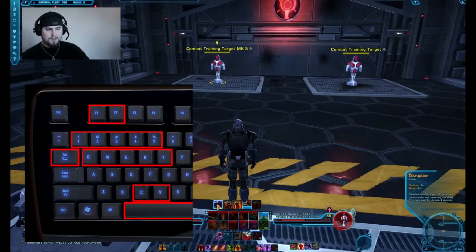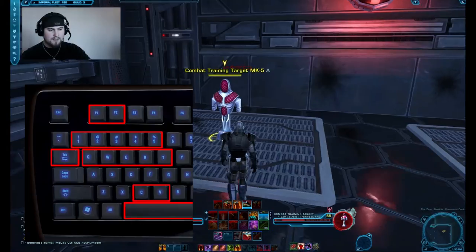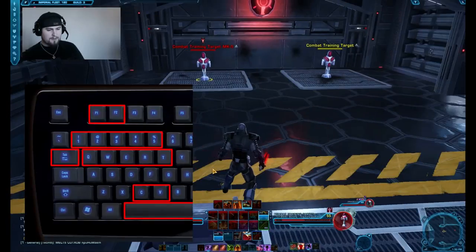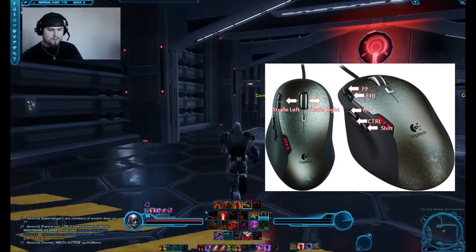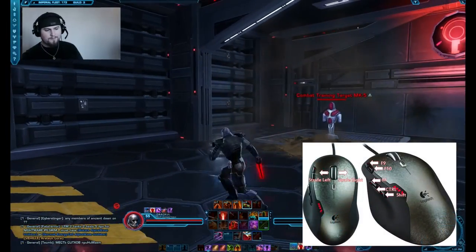Since I use Shift 1-5 on the top row, I also use Shift Q, Shift W, Shift E, Shift R, and Shift T for another row of abilities. For instance, Q might be my Shatter, and a click of the Shift mouse button turns it into my Taunt — I can fire those off very quickly. I also have two mouse buttons assigned to F9 and F10, so I can throw a grenade or trigger other abilities directly from my mouse.